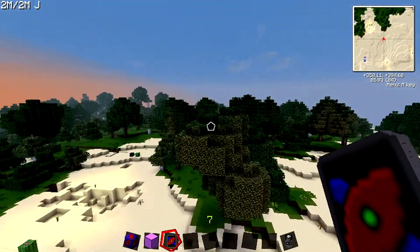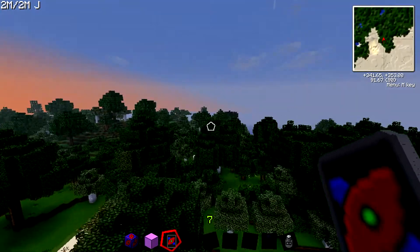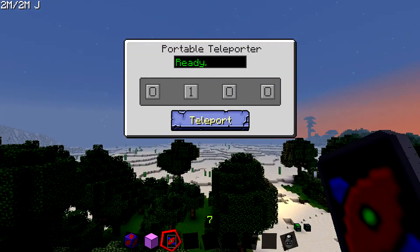It'll take energy when you use it. But you can't go back to the same exact spot — you can only go between two different teleporters. Say, if I go from on top of this tree to this teleporter, it won't let me teleport back to this tree.